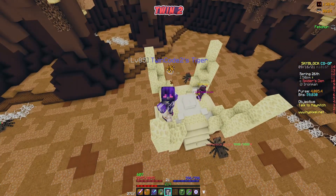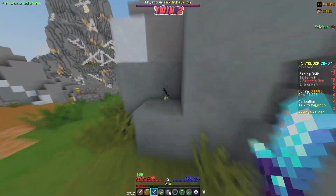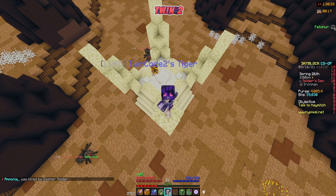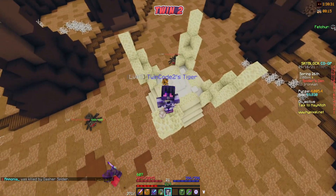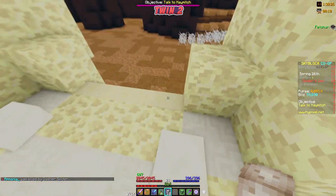Let's keep going and do the next one. The first boss we did had loot at the top. My brother wasn't able to get up there fast enough, but I was — it was just some string. Hopefully there wasn't a pet up there, but we'll never find out. Let's place my four and spawn the next boss.